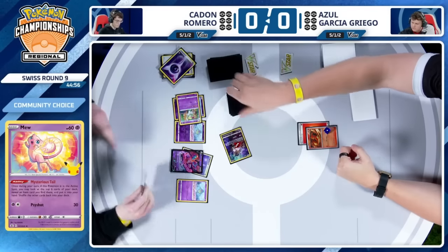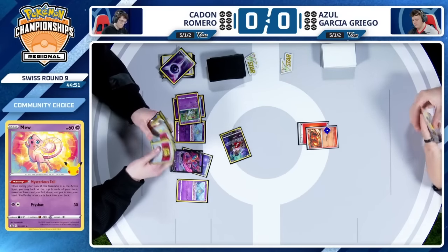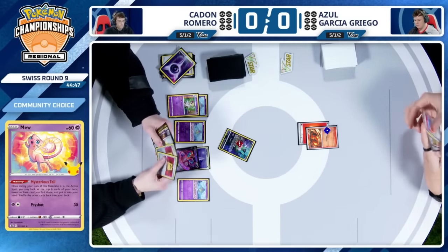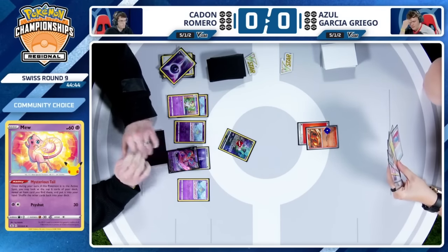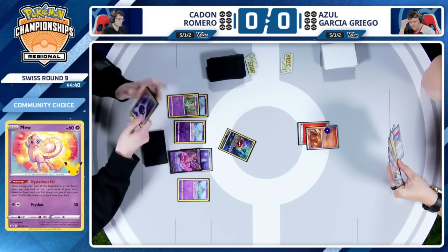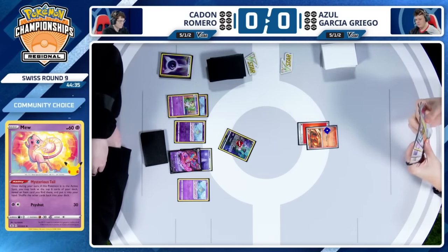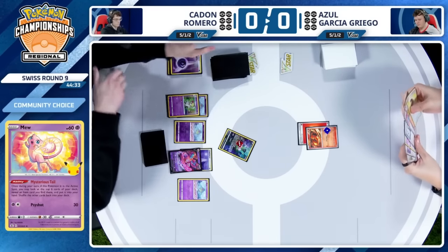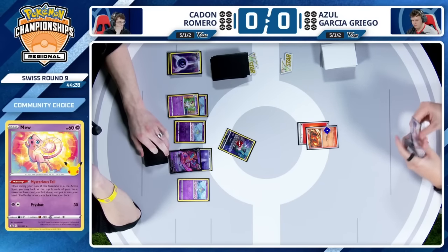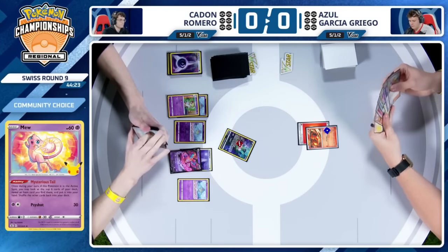Azul making sure Caden's not going back in — kind of signals that this turn is going to be pretty much over. That is great news for Azul, it means he's going to be sticking around. He does have a brand new hand and found a Rare Candy. Does he have anything to do with it? No. Does have another Charmander — go ahead and play that down. I think there's an Arvin. It does look like there's an Arvin in hand, so Azul at least has a supporter for this turn.